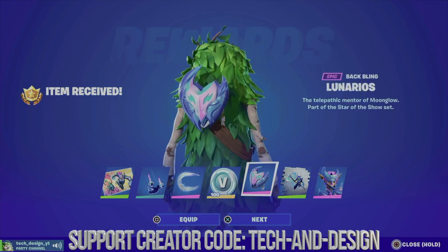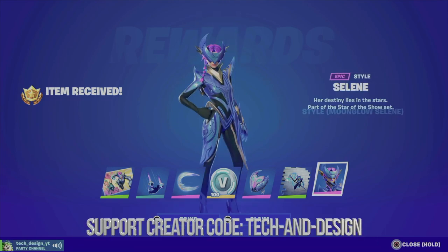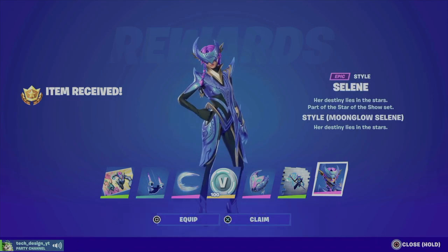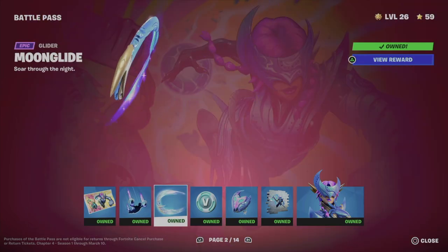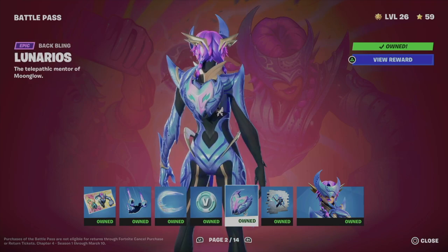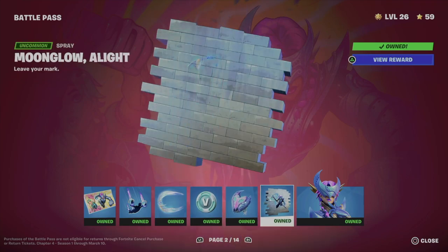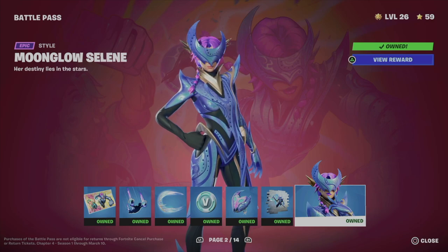That's all you have to do. We're just gonna go and equip this, equip that, equip that, equip this. We can equip this and obviously the awesome skin — let's go, we're gonna equip that as well. So right now we officially got every single thing out of here, which includes the bbox, the back bling, the spray, and obviously the skin.